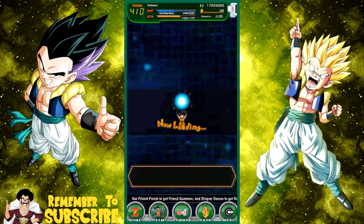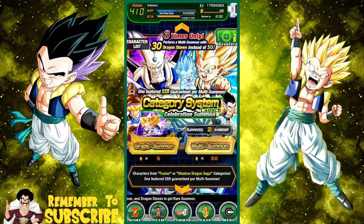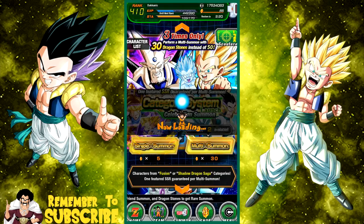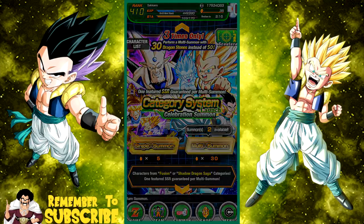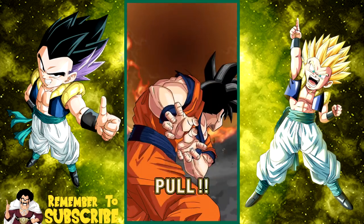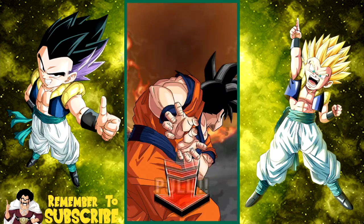Let's go ahead and do a group summon together. What we typically do is count down from three, and on 'release' that's when we release. We've got seven pods right now — that is not indicative of getting an SSR outside of the last one, but I might get one before the last one. Let's go — putting my finger on the phone and we'll do three, two, one, release.